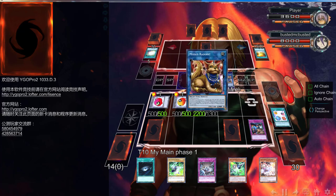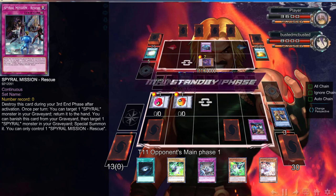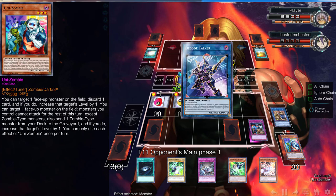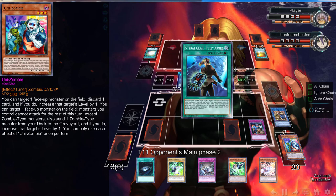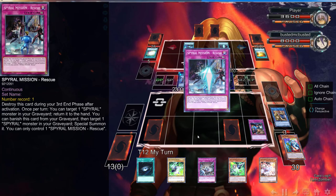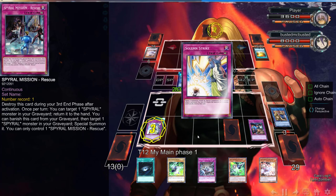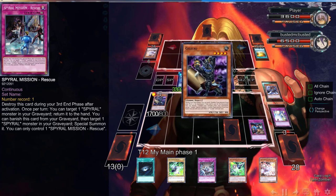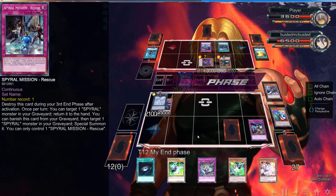I go Soul Charge for one. I can attack over this with Decode Talker but I make a mistake — I don't have enough for Decode Talker to be 3300, so we have to stall. He activates Spiral Mission: Assault, so I Decode Talker negate it. I want him to waste resources trying to get rid of that Mistake so I can flip the second one and his morale goes straight in the toilet. I have Dark Hole, Ash Blossom, and Evenly Matched — then I get hit with an Ash Blossom, but we have a Strike since he didn't do anything for like five turns.